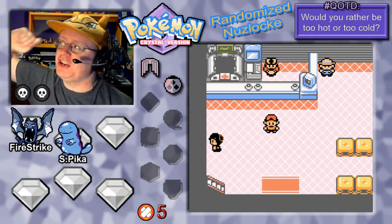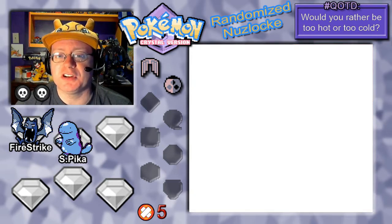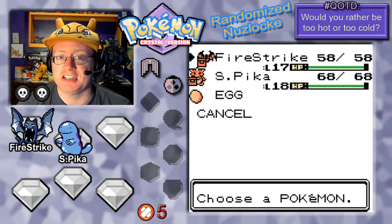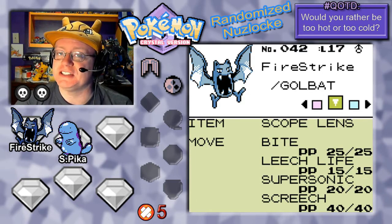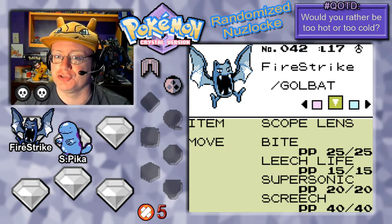We're going to cut to the chase — I might have a title for the episode now. We're going to continue on and might get a couple encounters this episode. First up in the team recap we have Fire Strike, the Golbat, at level 17 leading the pack. Scope Lens is the held item of choice to add more critical hits. We have Bite, Leech Life, Supersonic, and Screech.